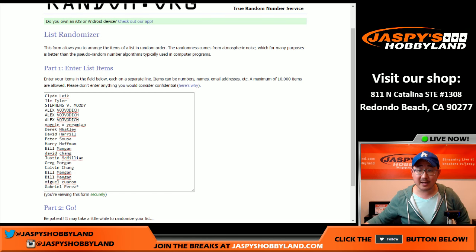We sold 20 spots from one briefcase. 10 people will get Flawless Soccer hits. 10 people will get a box of 2016 Panini Prism Euro Soccer, which is not too shabby at all. So everybody is guaranteed something. We are going to do a randomizer first and the top 10 people will be involved in the Flawless, and the bottom 10 will be getting a box of Prism Euro Soccer. I hope that makes sense.